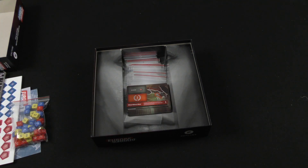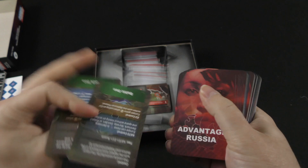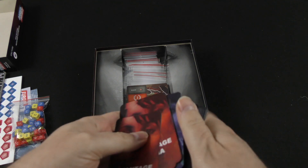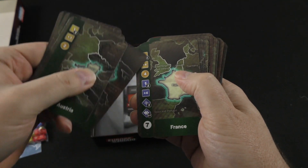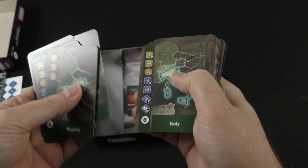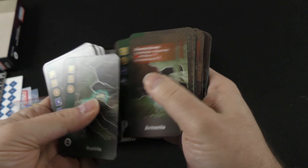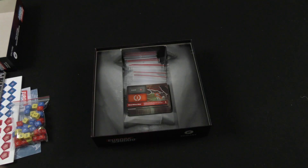And then we've got some standard-sized cards, which I assume are going to be the cards that each player will play. I did not look at the rulebook in any detail — you saw as much as I did. These are double-sided cards. We've got Advantage Russia and Advantage Europe cards. You can see a lot of icons along the side and then a geographic area. And then similar cards for Russia.